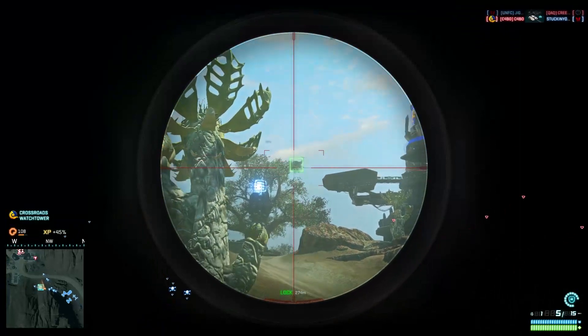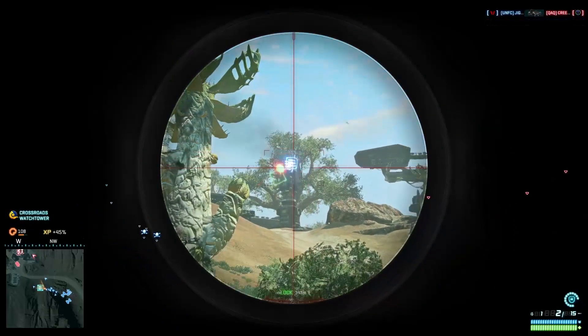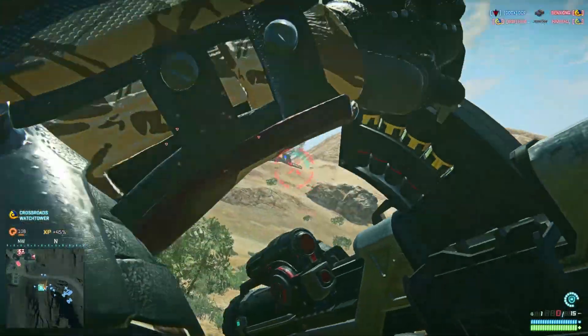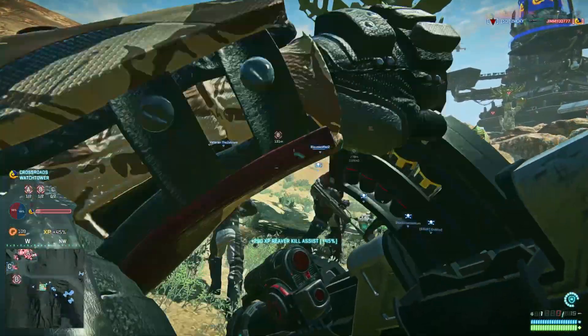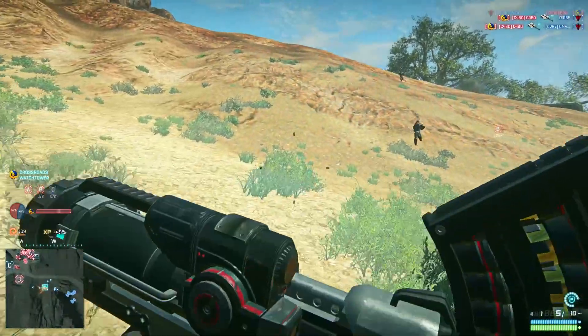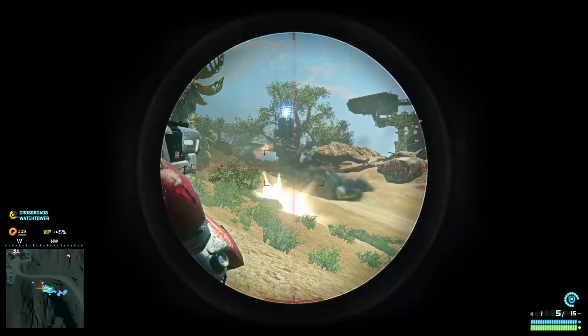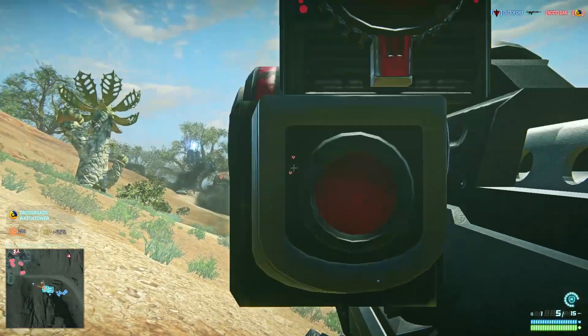Right now we're trying to assault one of the towers which happens to have vehicle pads and aircraft pads, as well as being able to spawn infantry. And at the moment we're currently trying to assault it. You can see here there's loads of people on screen — there's an enemy tank up there which I'm about to launch some missiles at, if I can get a lock on.